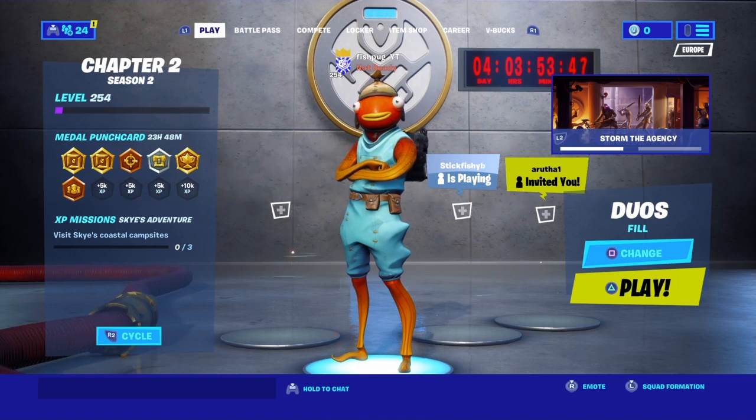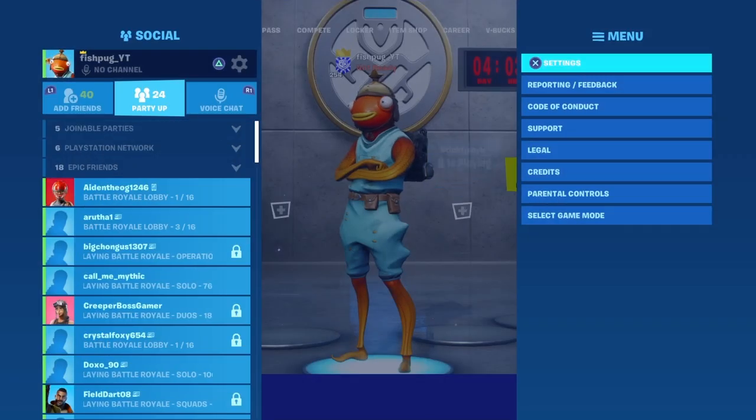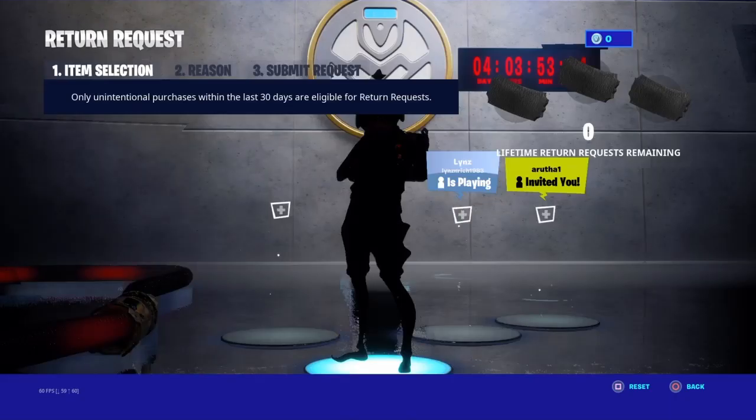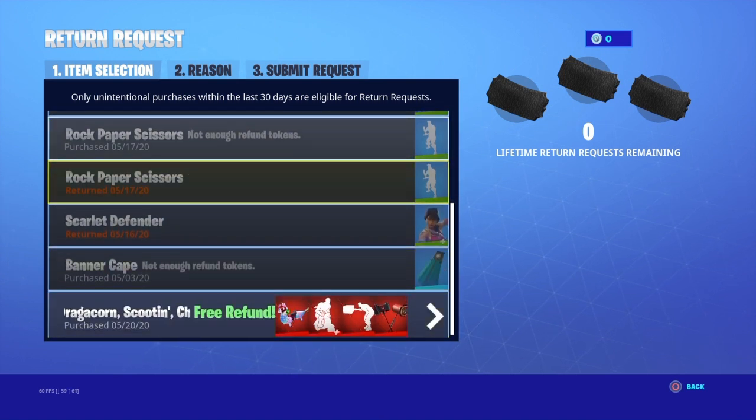It is version 12.61 today and unfortunately it still depends on if the Dragacorn Guard thing is fixed. You've got the settings here — you go all the way to the request section. You can see it says zero refund requests remaining, but I have the option to click yes. So I click it and as you can see, I cannot refund anything else.